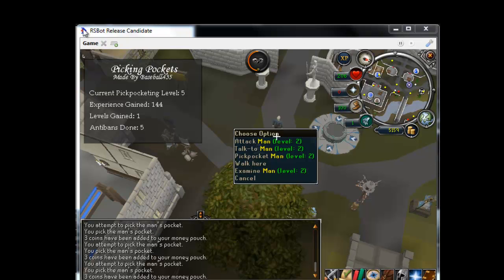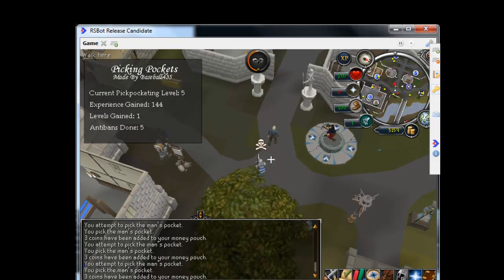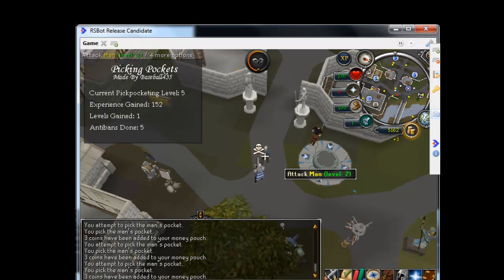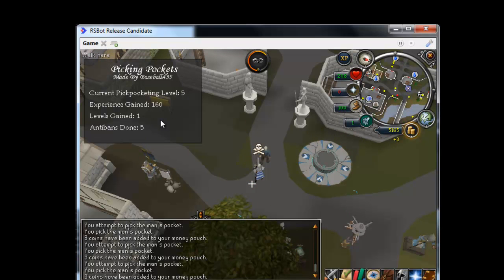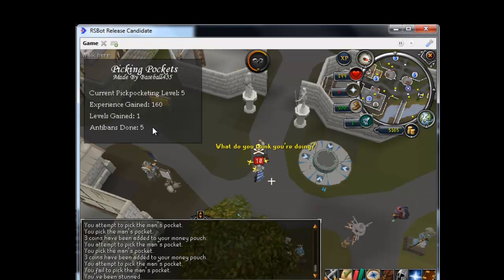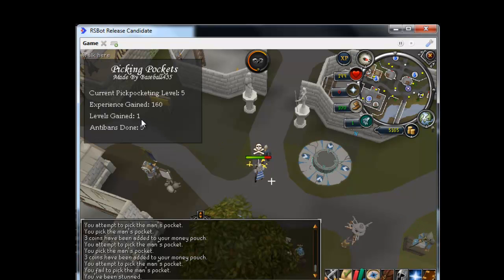Right now it shows you your current lockpicking level. It shows you the experience you've gained, the levels you've gained, and the anti-bans that I've gone through. Right now there's only five anti-bans going through. I've been running this for about two or three minutes now, and it's only gained one level because I'm still low level.